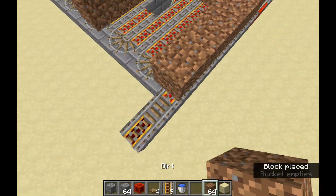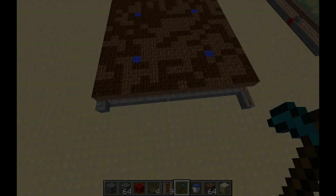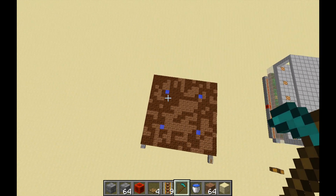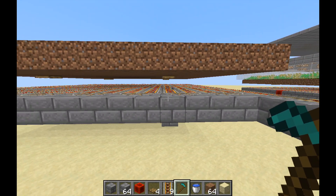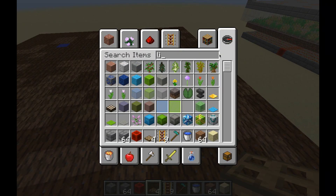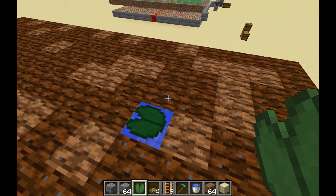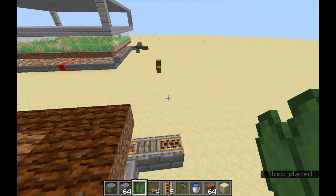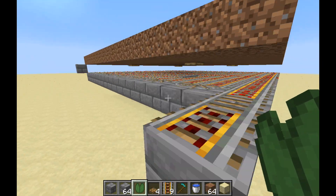Fill in the entire square of dirt — not those two blocks obviously — and then till it using a hoe. Congratulations, you've built the majority of the structure of the farm at this point. As you can see, you should be left with something like this, with your water buckets spaced evenly. This is what it looks like underneath — the minecart can travel under and pick up every single wheat, unless it lands in the lily pad, which is fairly unlikely.